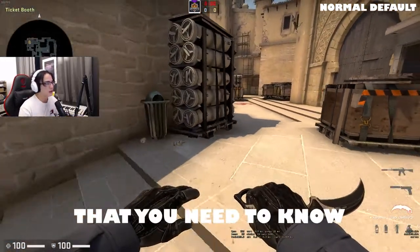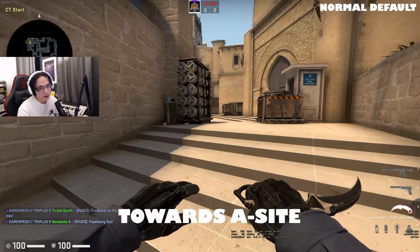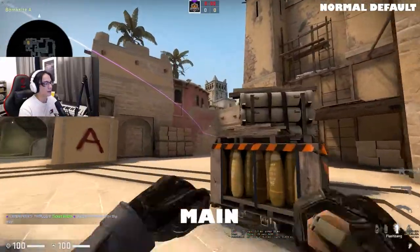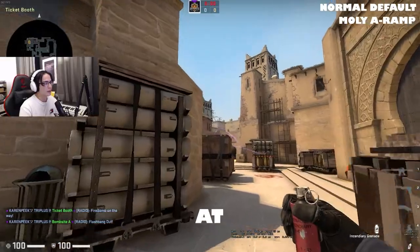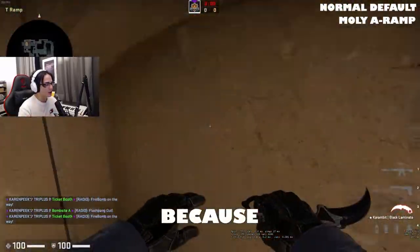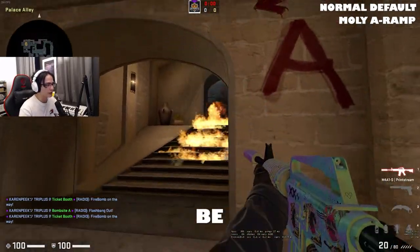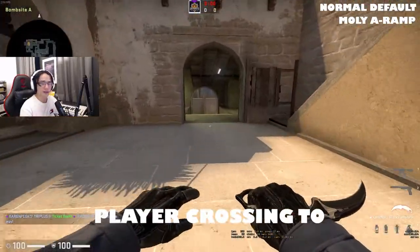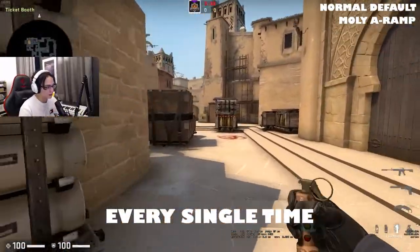In this scenario where we're playing a normal default, there's a couple of things you need to know. The first thing is the utility you're going to need towards A-Site. As the A-anchor player, it's usually your responsibility to be mollying off A-Main like this. You aim at the top of the building and bounce it off this wall while running, because when you do a molly like this, it actually blocks the vision of the AWPer who might be looking in for the stairs peek. So it gives your player crossing to con a lot of safety, and it's pretty much essential to be throwing this molly every single time.